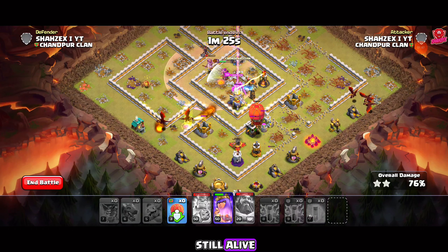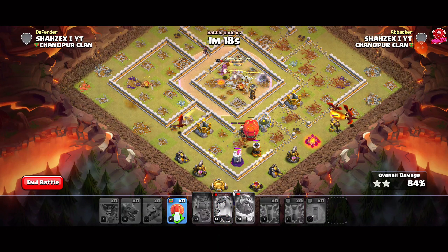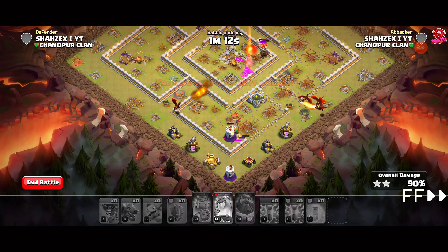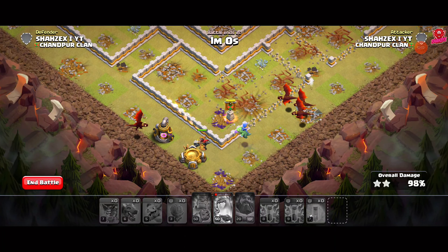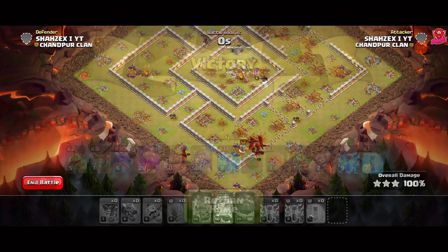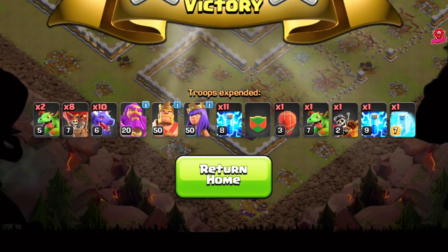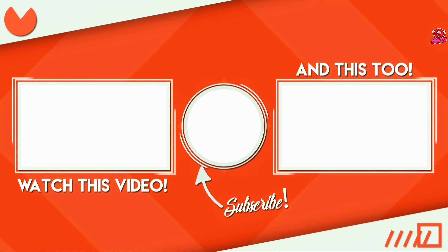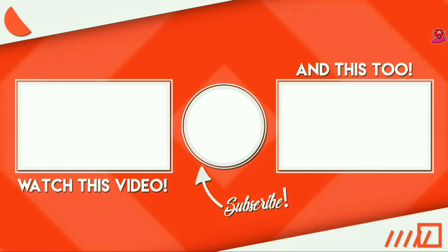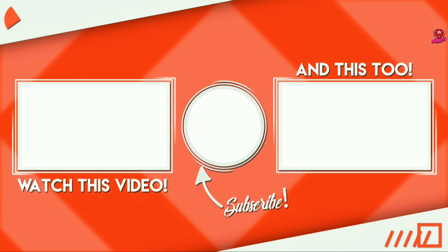Drop test loons, followed by the dragons, heroes, and stone slammer — the rest of the spells will be used accordingly. I chose this side because the CC troops and enemy queen are located here. If you wish, you can take earthquakes for better results. Break the air defenses with three zaps on each one, trying to catch damage to nearby defenses in the process. Now it's time for funneling — drop baby dragons as per the plan to carry out the funnel.